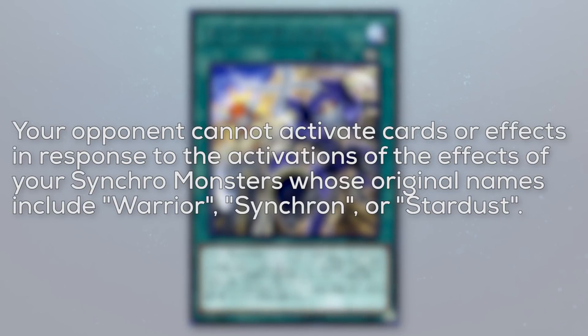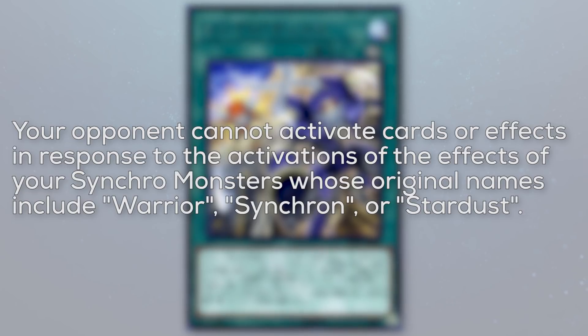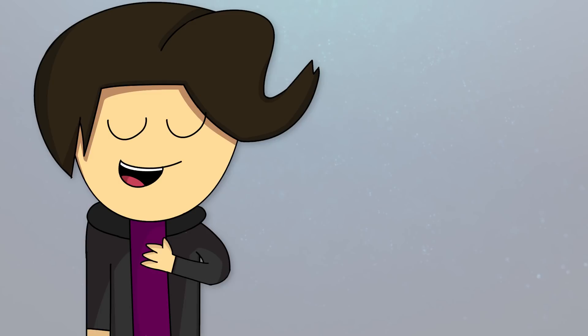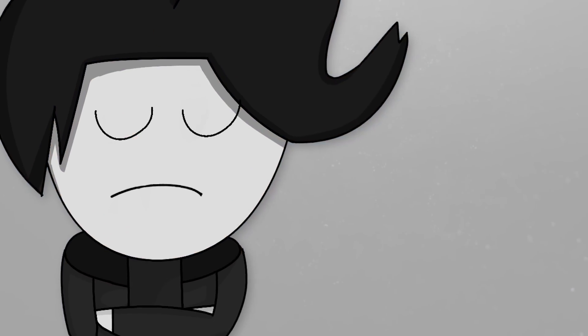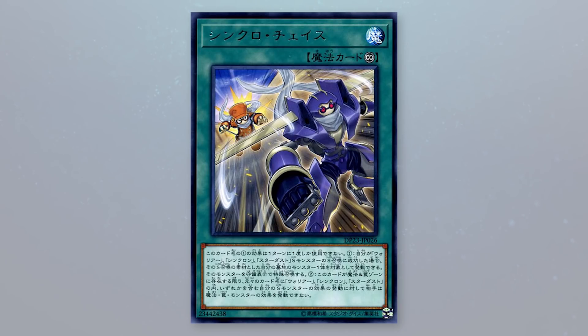The second effect on this card reads: your opponent cannot activate cards or effects in response to the activations of the effects of your Synchro monsters whose original names include Warrior, Synchron, or Stardust. It's not like this part is bad — I mean, I just love not allowing my opponent to respond to Satellite Warrior... if I ever summon it. Other than that interaction with Satellite Warrior, however, this effect isn't that crazy, and yeah, this card is also absolutely horrible.